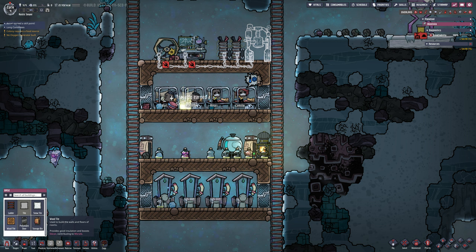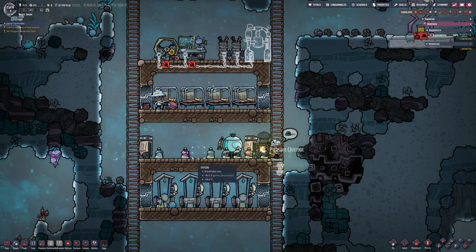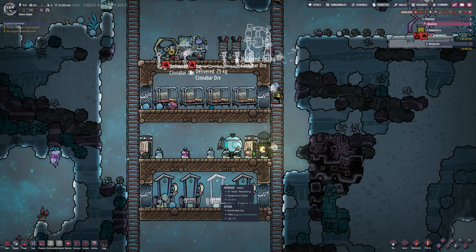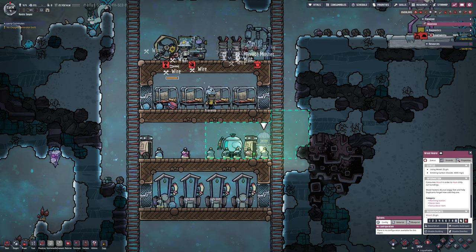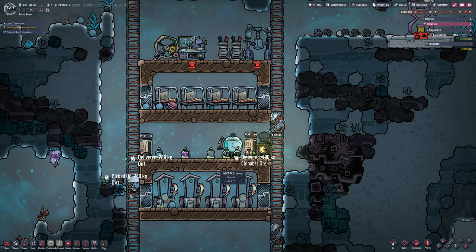We could jump to electrolysis to turn water into oxygen and hydrogen like we have in the past, but there's the other problem — there is no liquid to do that with.